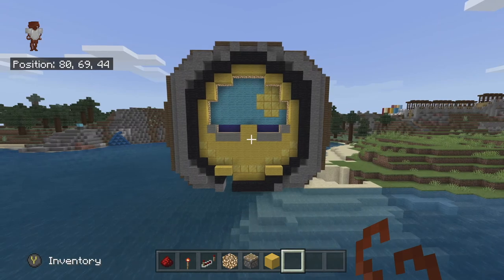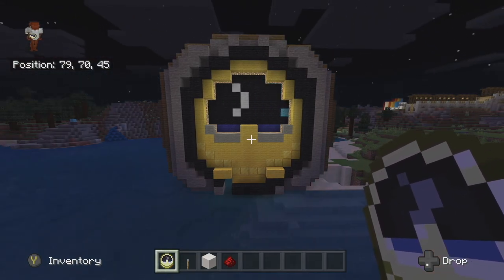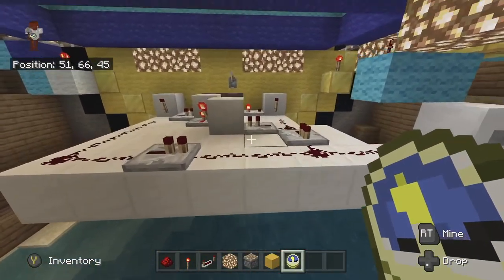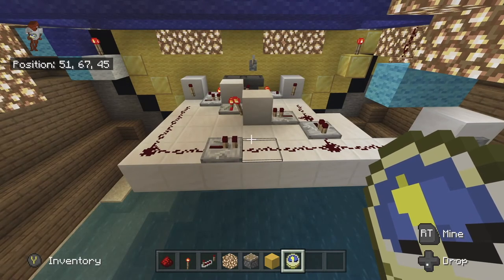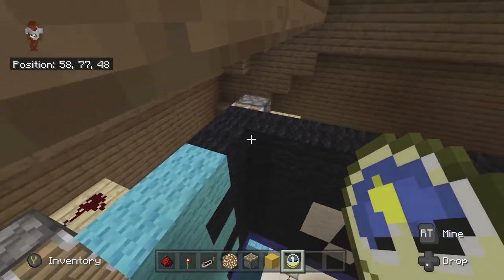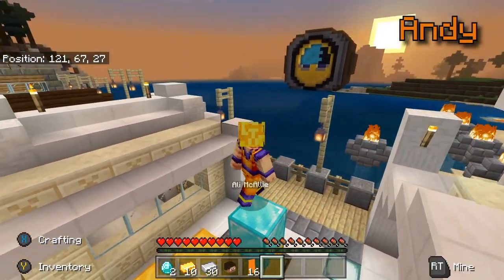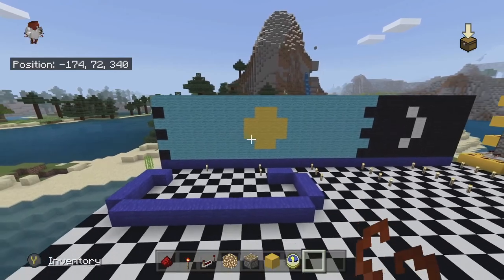All right, so today we're going to be going over how to build this working in-game clock. It is modeled after the clock that you would find in your hand — it keeps real time during the game. The way I have it set up to keep real time is with a hopper redstone timer, which I will go over in a separate video. This clock can be seen frequently in the Doodle Bros Gaming Minecraft let's plays, and you'll find a link to those at the end of the video.